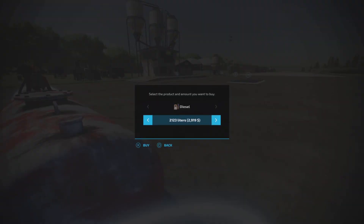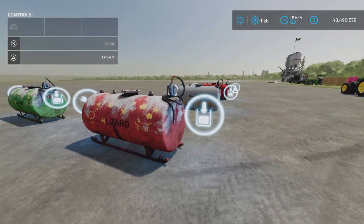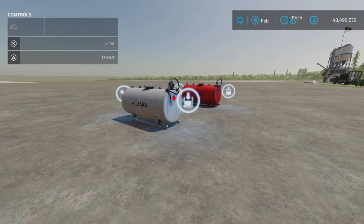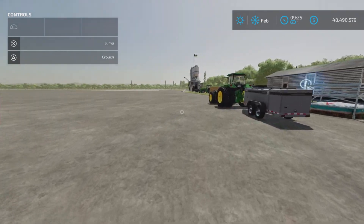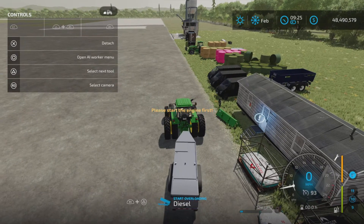The tanks hold up to 3,000 liters as mentioned. The price for 1,000 liters is 1,375, which is base game pricing. You can also operate them with a base game fuel tank.